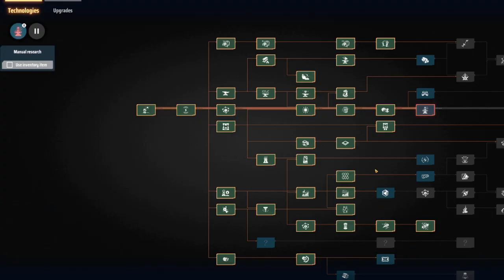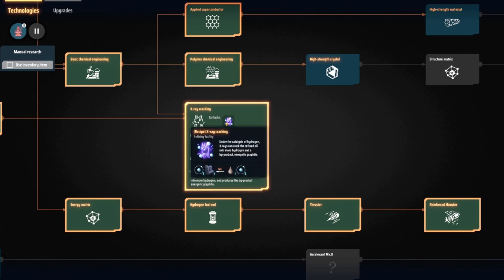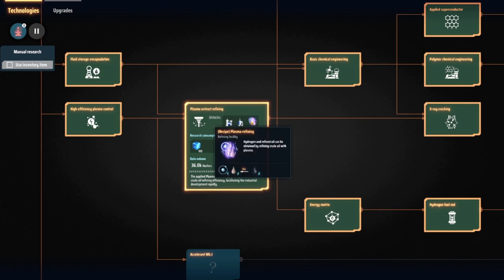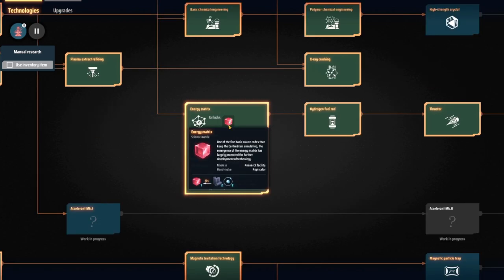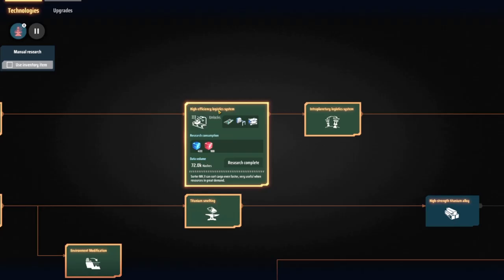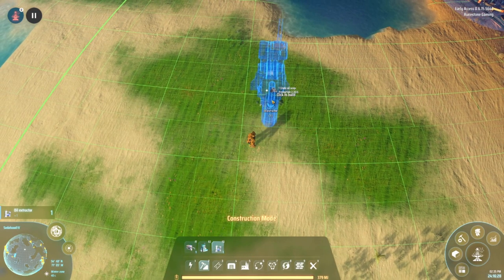This is a two-phase project where the first phase assumes you've yet to unlock x-ray cracking. If you've completed x-ray cracking research, feel free to skip ahead in the video. For the first phase of this build you will need to unlock plasma extract refining and energy matrix. You will also need smelting purification for energetic graphite. You will also need Mach 2 belt and Mach 3 sorter from high efficiency logistics systems.